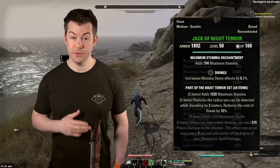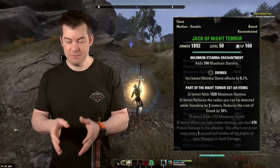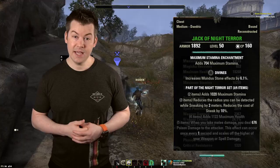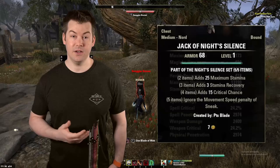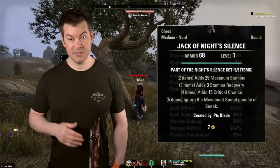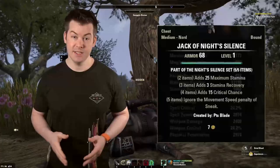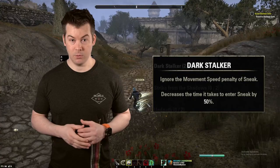If you are not a vampire and not interested in becoming one, then instead of running Night Terror, I would actually recommend Night Silence. This is a crafted set, and the five-piece bonus allows you to have no movement penalty while stealthed. Normally when you're stealthed you have a 40% movement penalty — going from 100% to 60% movement, which is pretty significant. If you're a vampire, there's a passive you get early that will completely ignore that.